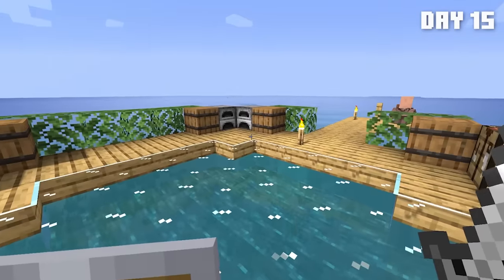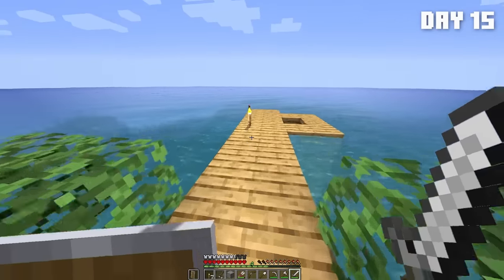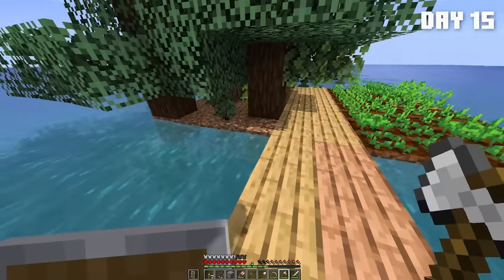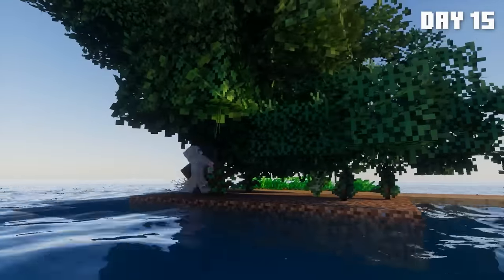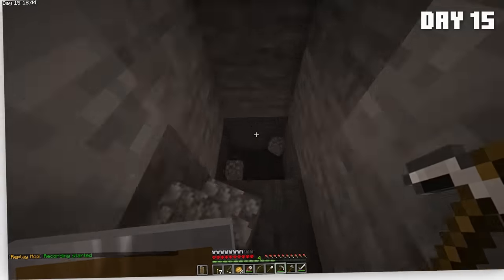Now we got a few things that we need to do. We need to expand this base obviously, and I want to build a mob farm right here. I also need more dirt so I can actually finish this thing. I needed a ton more wood so we can make ladders and trapdoors for the farm. So I began ending this generation of trees, by benefiting me, and then headed down to the mines to begin excavating the planet's crust for profits.